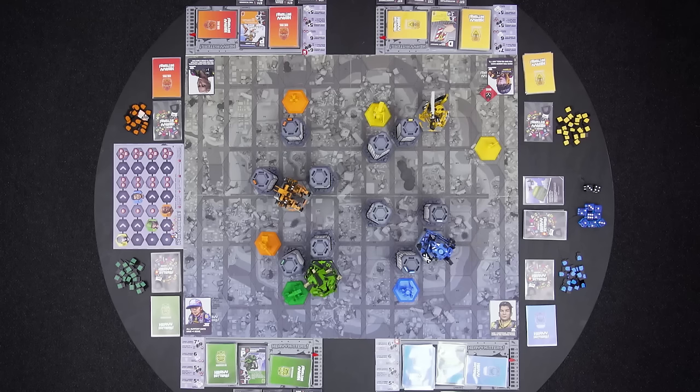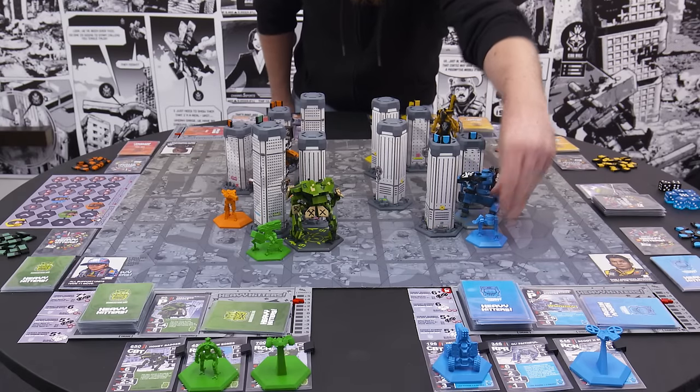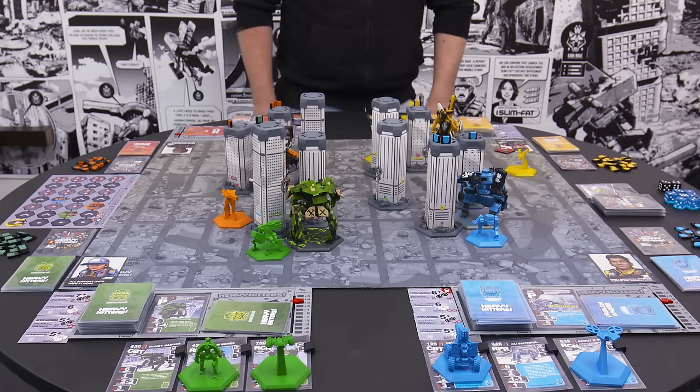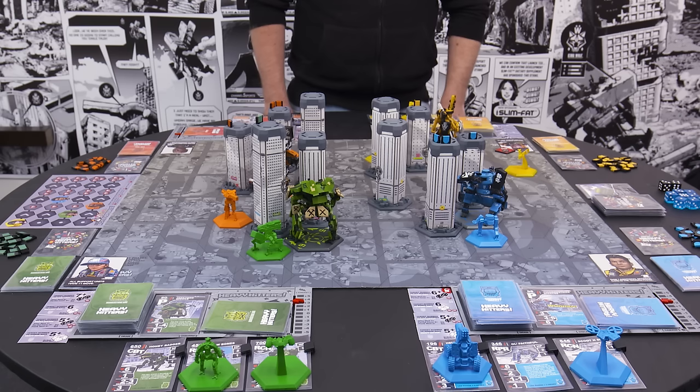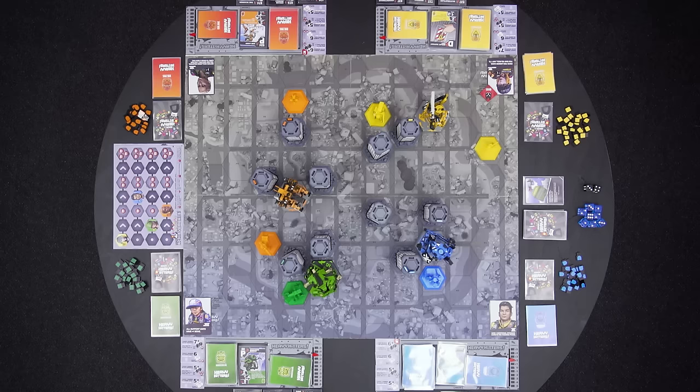Next, each player moves their repair unit. Yellow doesn't have a repair unit deployed. Next is Blue, who moves their repair unit one space. There are no other repair units. Lastly, each player moves their recon units. Yellow keeps their recon where it is, Blue doesn't have one, and neither does Green. Orange moves their recon unit two spaces. That's the end of the movement phase.